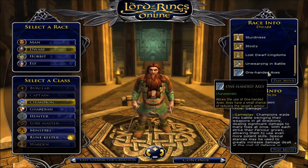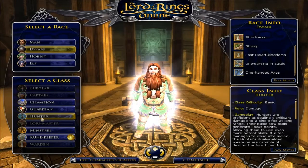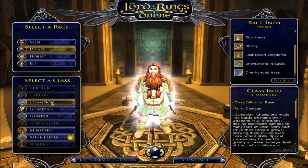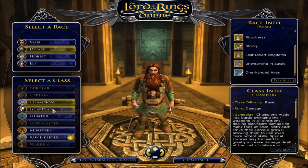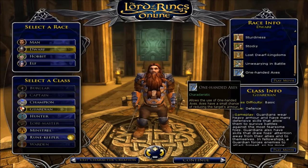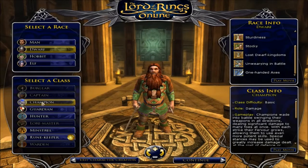Now this is another thing about this game — you can only use one type of weapon. So obviously depending on what type of class you select — hunters obviously can still use one-handed axes, but yeah they can use bows. I'm thinking go for a Champion. Guardian looks cool too. Minstrels are healers. Let's go for a Champion — Champion Dwarf. There we go.